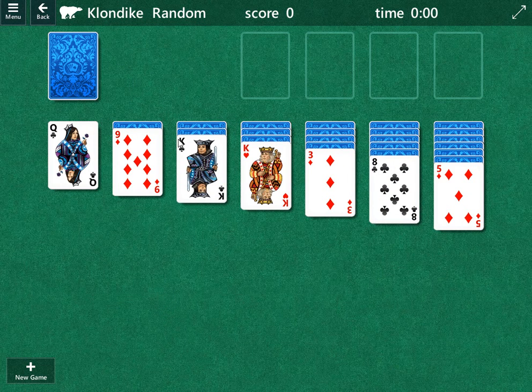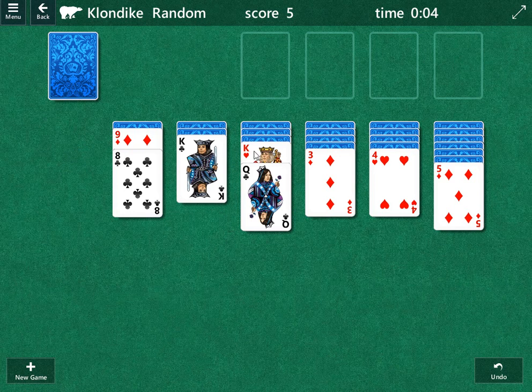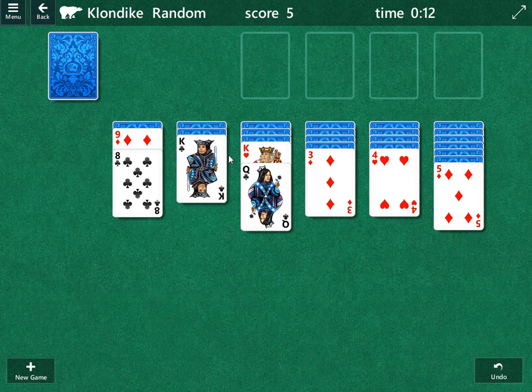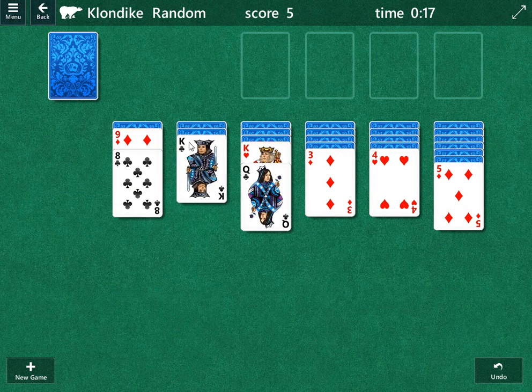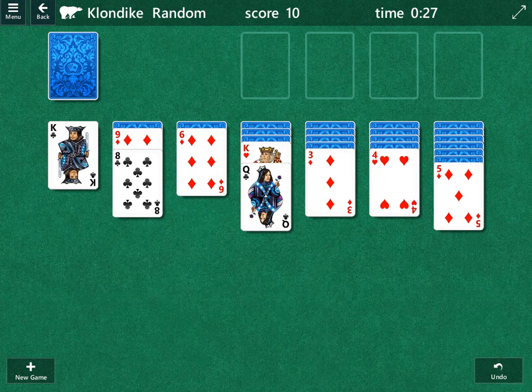First things first, I like to go for these columns right here. It looks like we have a few moves — we can move this eight, move that, and we can move this queen here. Now we've got a bit of a decision. We may take one, none, or either. We've got two kings. We're going to try the king of clubs first and see what happens, using the undo feature. We should remember there is a six of diamonds under that — that six of diamonds would be valuable if we found a black five, because then we can move this four over here.